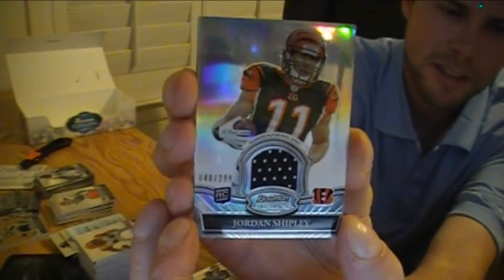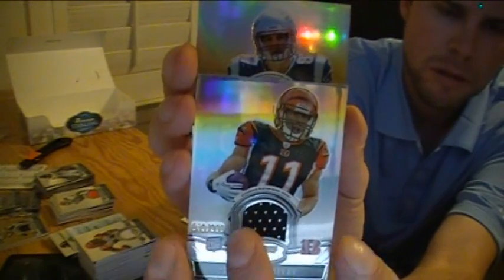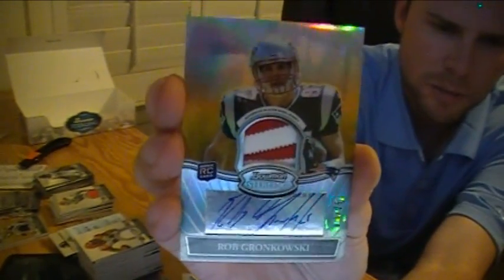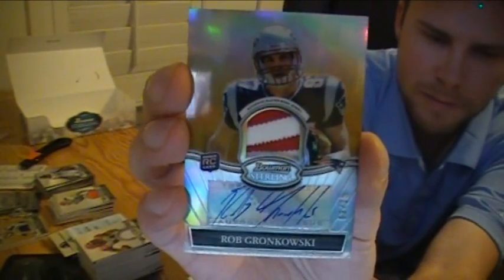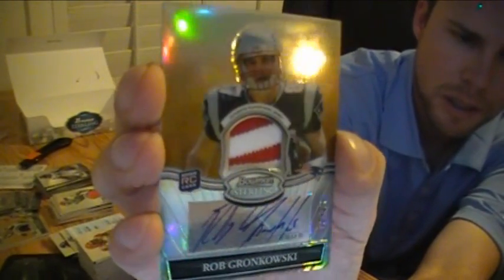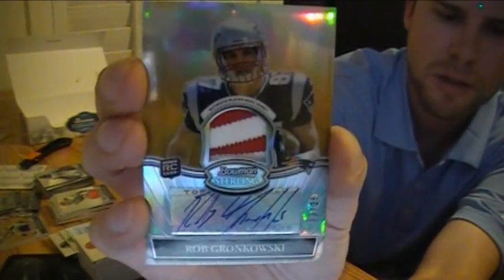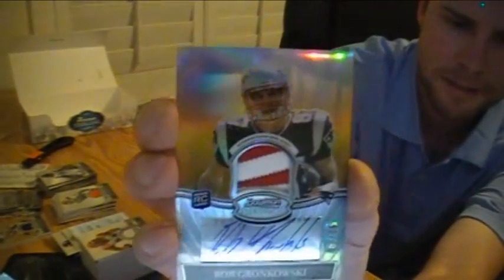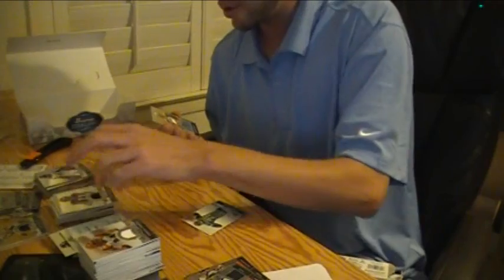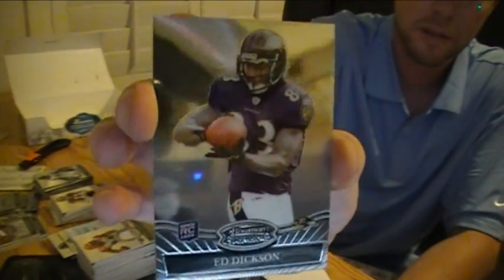And this is the golden card — it's golden. Rob Gronkowski. Pretty sick. Gold refractor patch auto. Real nice patch — number 3 of 25. It's a white patch with red patch and stitching going across the top of it, part of the Patriot logo. Pretty sick. Give the YouTubers an up close and personal look at it. This patch — for sure. And the last card of the break is the Ed Dixon rookie card for the Ravens.